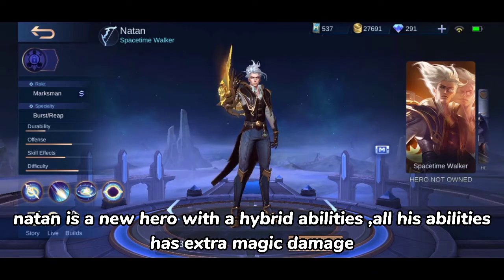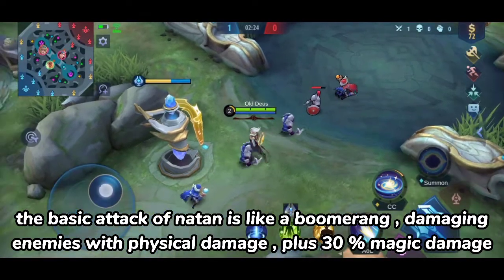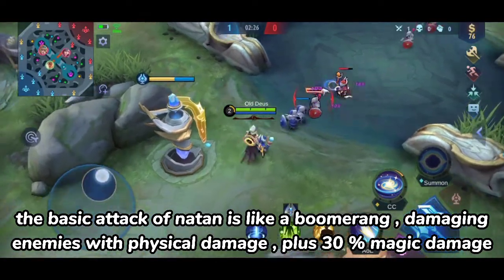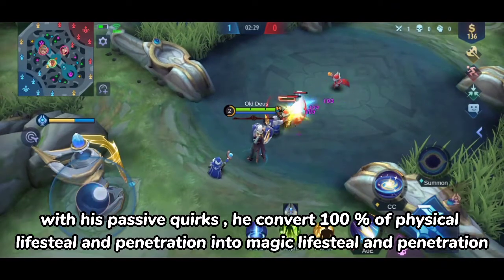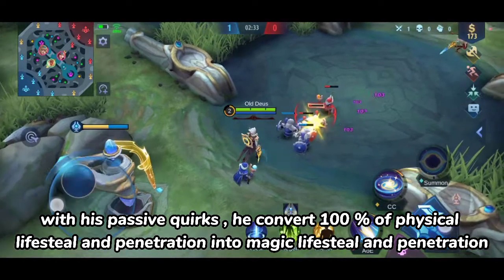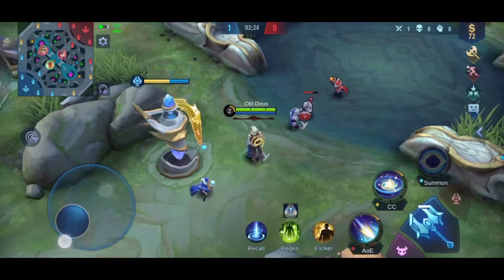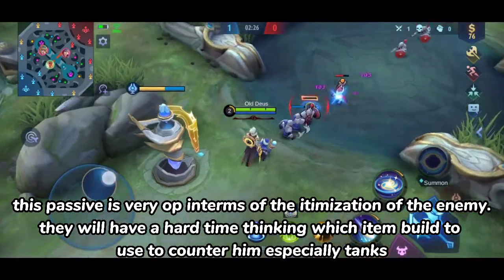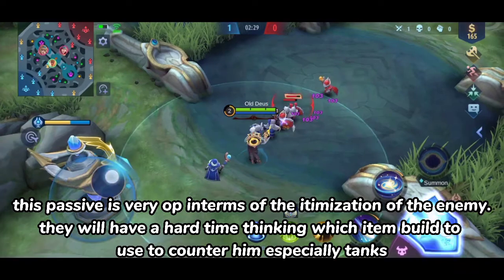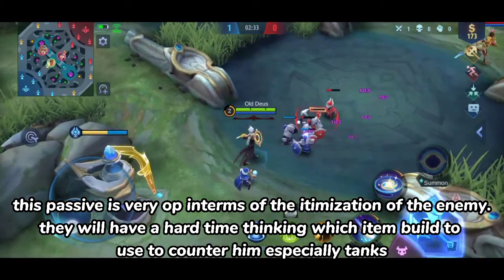Natan is a new hero with hybrid abilities — all his abilities share extra magic damage. His basic attack is like a boomerang, damaging enemies with physical damage plus 30 magic damage. With his passive, he converts 100% of physical lifesteal and penetration into magic lifesteal and penetration. This passive is very OP in terms of itemization — the enemy will have a hard time thinking which item build to use to counter him, especially tanks.